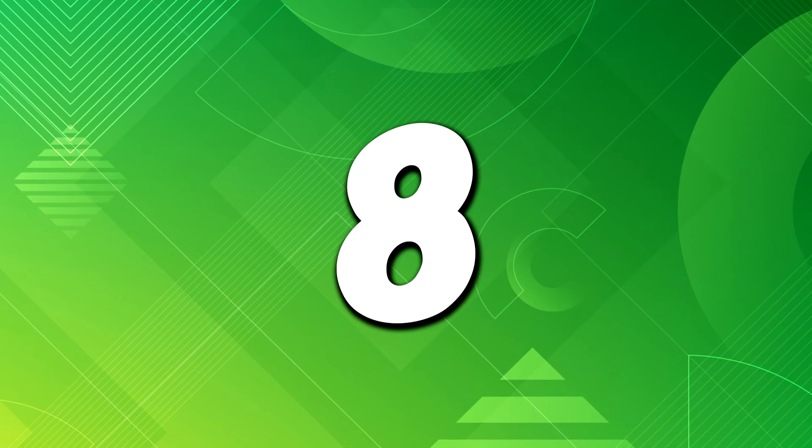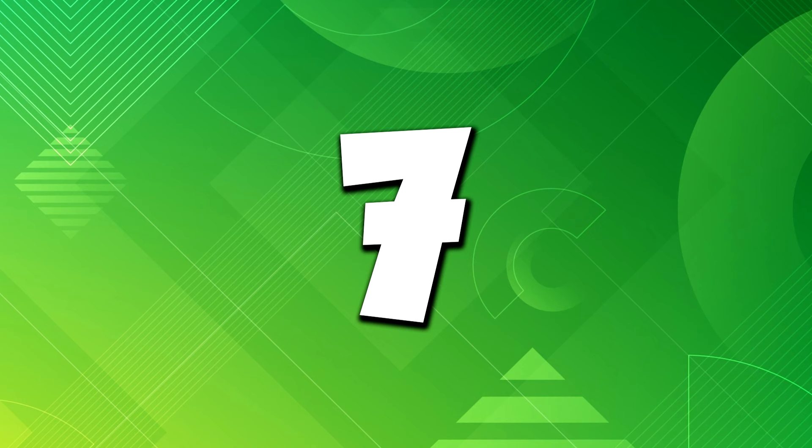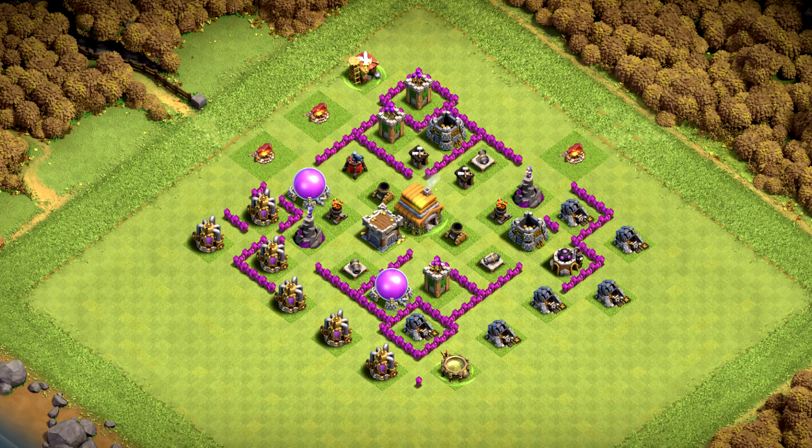Base number 8 is an anti-ground base that works pretty much for anything you need. Base number 7 is kinda tricky — it's an open base design and will work for trophies mainly.